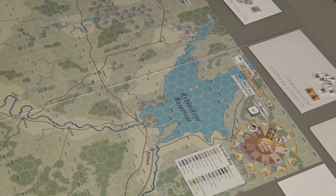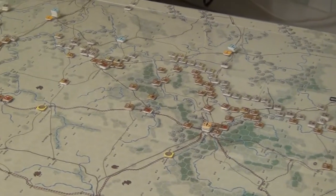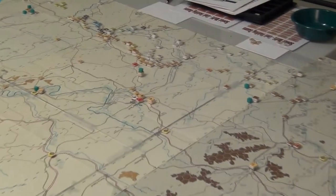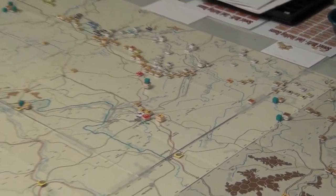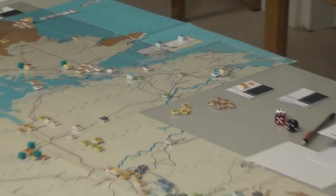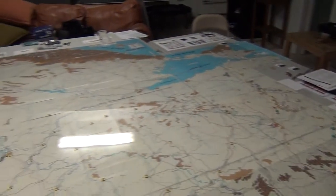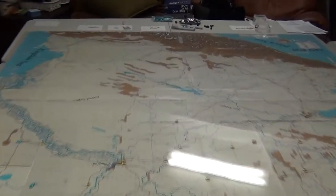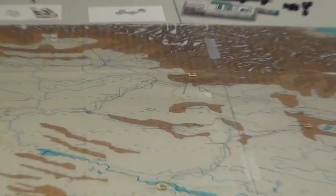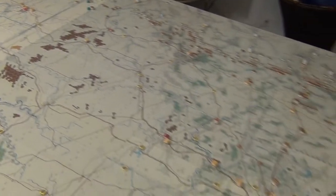The next part is rolling for reinforcements and replacements — that'll be for all the Axis forces here, and there, and everywhere. Let's remind ourselves just how big this game is. We've got 16 maps out. Like seriously, that's how big things get.